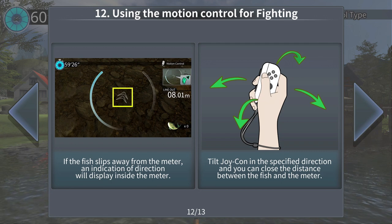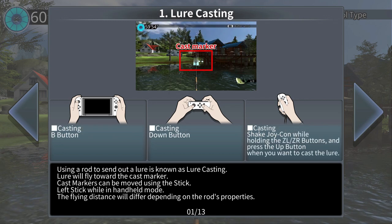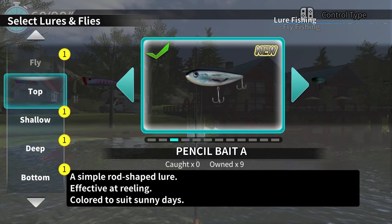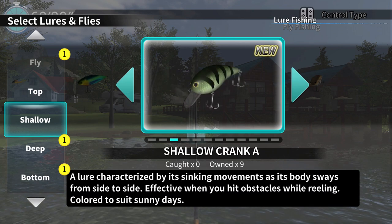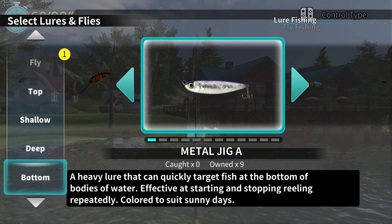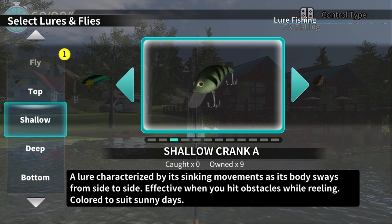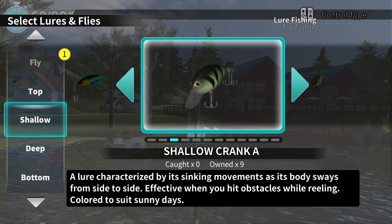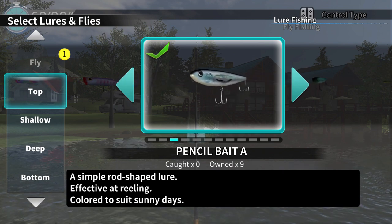Move your rod in the direction the fish is swimming, directing it towards the inside of the meter. When it's inside the meter the line tension will stabilize, making it easier to reel the line in. If the fish slips away from the meter, your line tension will be destabilized, making it harder to reel in. We're not going to worry about the co-op stuff. Hopefully I'll be able to make this work. We only have lure fishing available — we can do deep, bottom, or top. Fly is not available yet. We're going to go ahead and try the top.